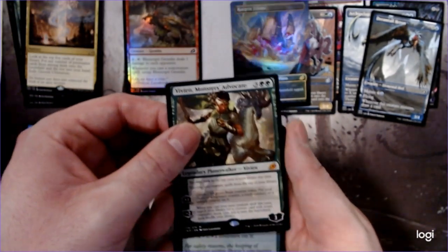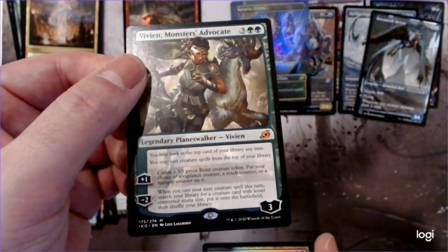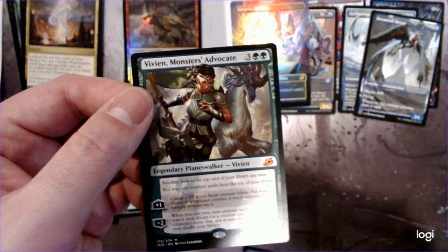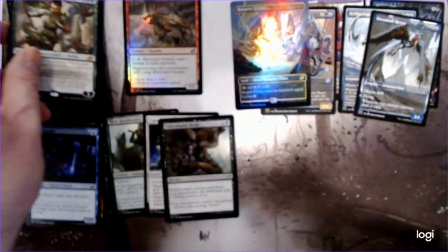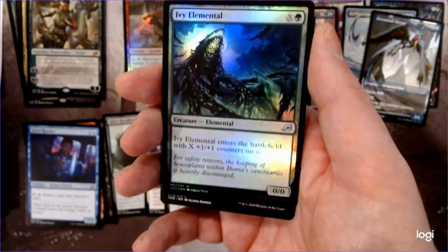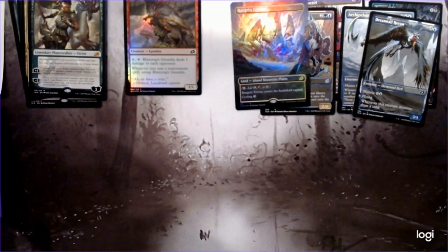Break of the Bonds. And a Vivian, Monster's Advocate! She's one of my favorite Planeswalkers. It's interesting that she has that static effect where you may look at the top card of your library any time, you may cast creature cards from the top of your library, and of course an Ivy Elemental. Pretty good — and we got more Vigilance and Deathtouch tokens and all that good stuff.